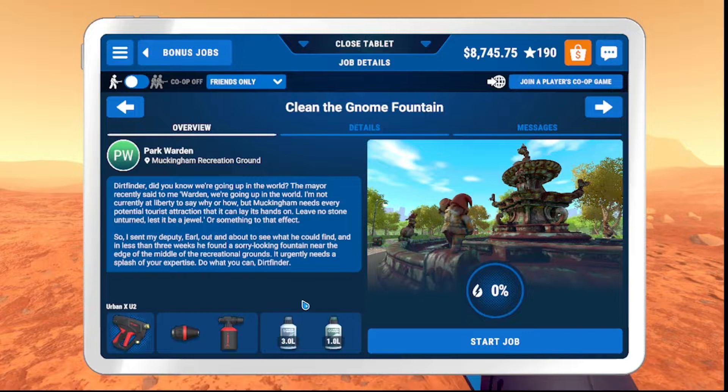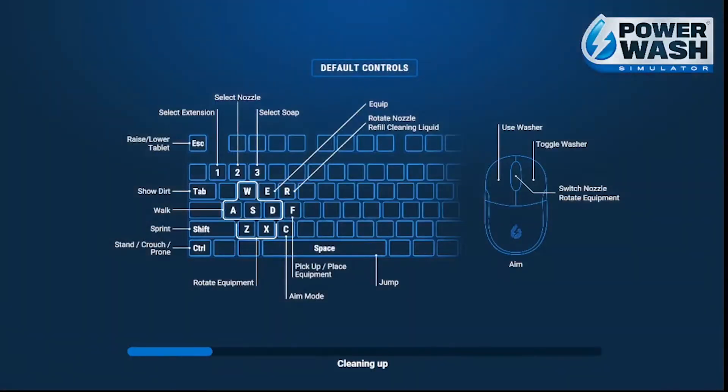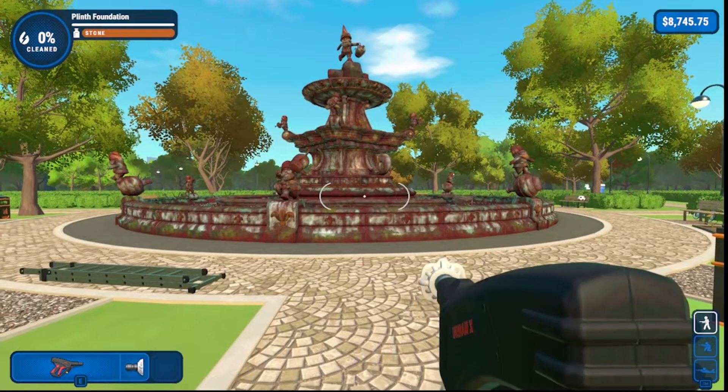So I sent my deputy Earl out and about to see what he could find, and in less than three weeks he found a sorry-looking fountain near the edge of the recreation grounds. It urgently needs a splash of your expertise. Do what you can, Dirt Finder. All right — let's get our second most powerful gun washer and it looks like we get a little soap this time. I'll take it!